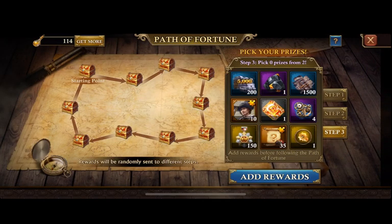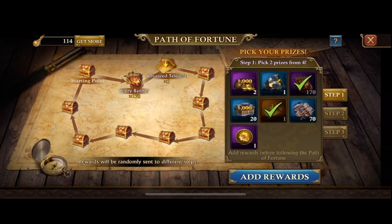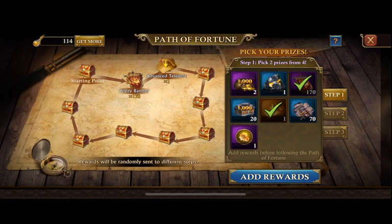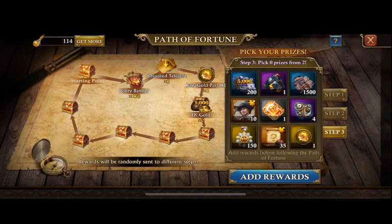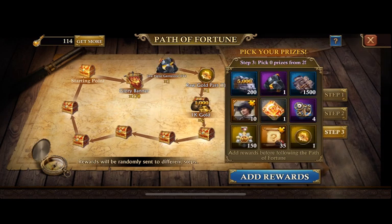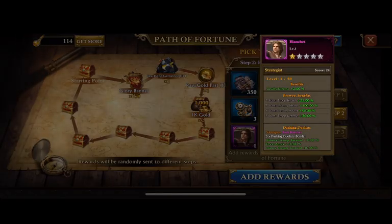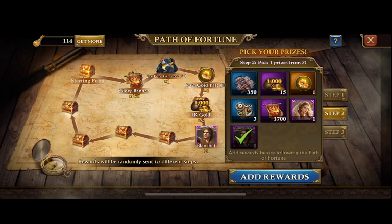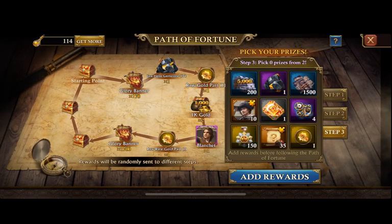I'm looking at different rewards and my desires are changing a little bit. I'm not necessarily needing the parts as much, although I am still working on them. For step two, I'm thinking Blanchett is actually a really good idea — he's good to utilize because it's more troop stats.